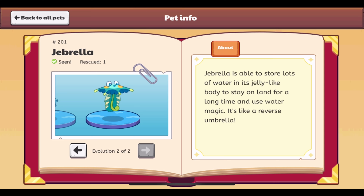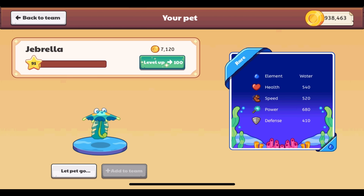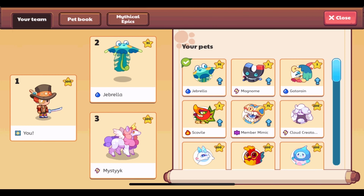It's an odd one but it looks really neat, just like all the different festival pets — they are always unique. It's really cool to see them create these unique festival pets. Now we need to go check this pet out on our team selection page. We could level it up to level 100 with 7,120 gold. It is on our team, and at level 91 it has 540 health, 520 speed, 680 power, and 410 defense.